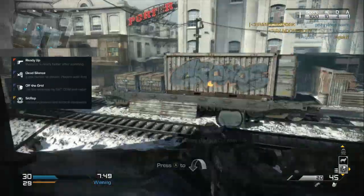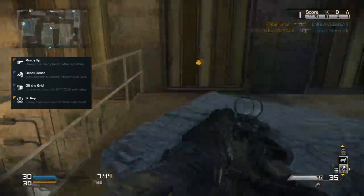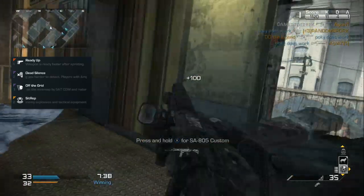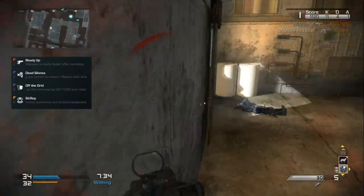Like the attachments, choose perks that are ideal for stealth. Since you will be close to enemies, use ready up to be able to quickly respond to seeing an enemy. So enemies don't hear your footsteps when you get close, use dead silence. Use sitrep to highlight enemy equipment so you don't run into their traps.